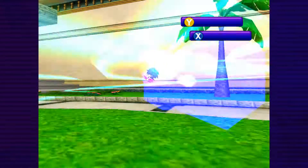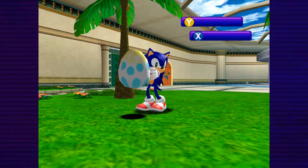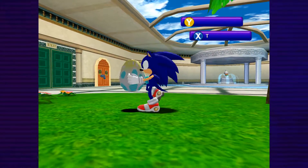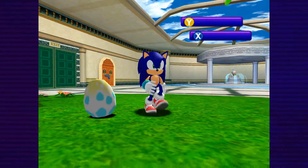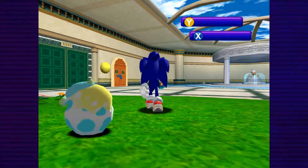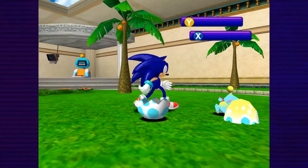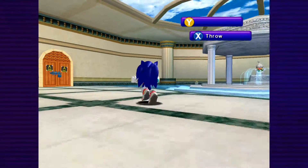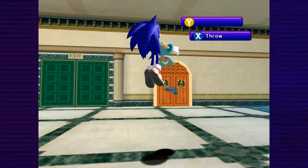You can actually get Chao from eggs over here. You go up to the egg and press X or B, then while holding B you hold the control stick in a direction to shake or cuddle the egg. Then just place the egg down on the floor, give it a couple of seconds, and the egg will start to hatch. And there we go - this is a Chao, a cute adorable little thing.